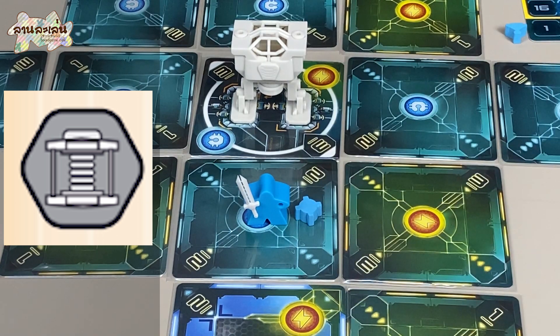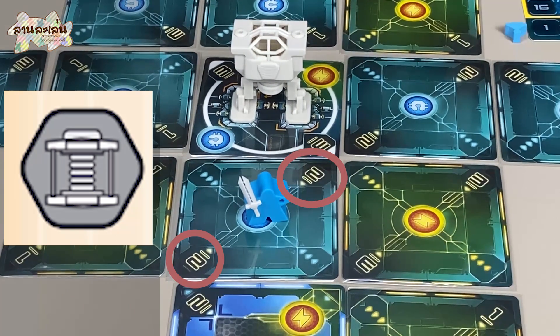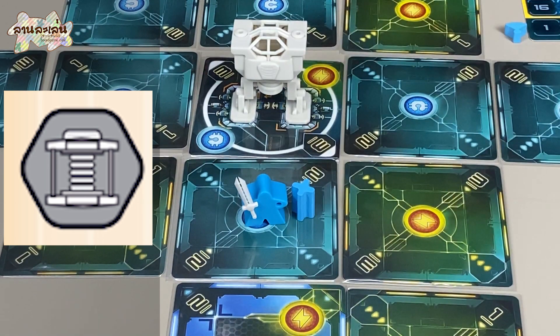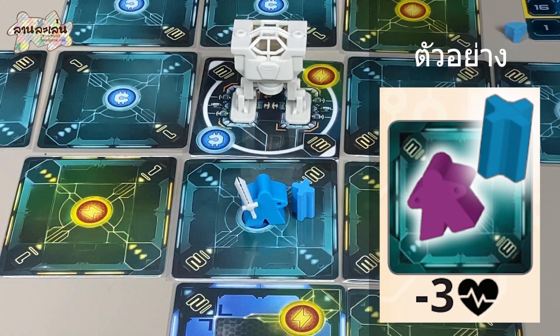You need to get the energy value of the zone that you need to use. You need to use the token of the turret. You need to use the zone. If you need to use the zone, you need to use the target. The target is the target.